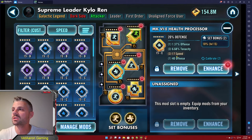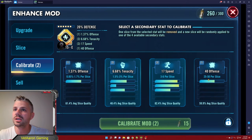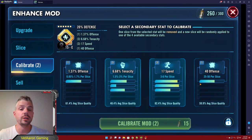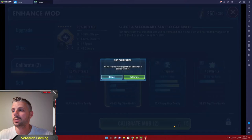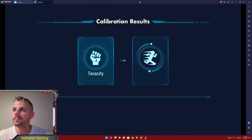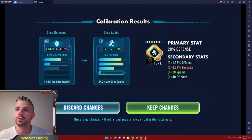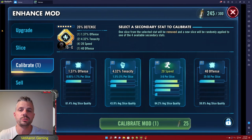Let's do it one more time — this one only has three on it. Let's calibrate and take off tenacity. Note that the last slice cannot be removed, so the only thing I can try to reroll here is tenacity. We'll try to reroll tenacity to get a speed — and we got it. Let's hope for a big roll. It was a tiny roll, but we'll still keep it because it's better. We got a couple extra speed for him, which is awesome.